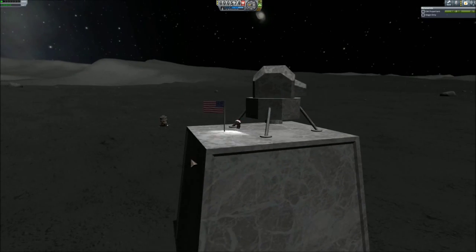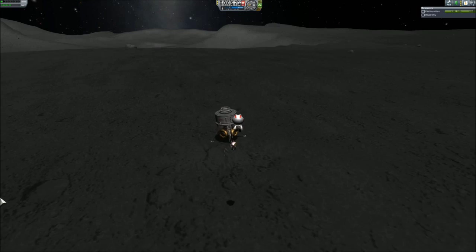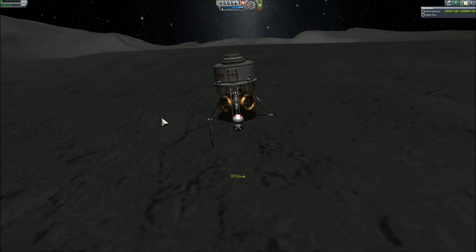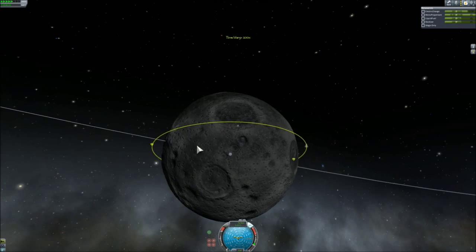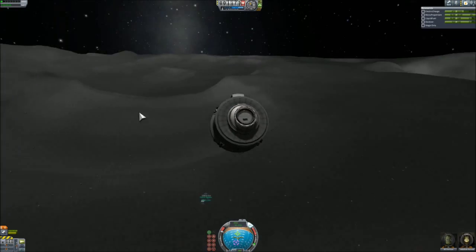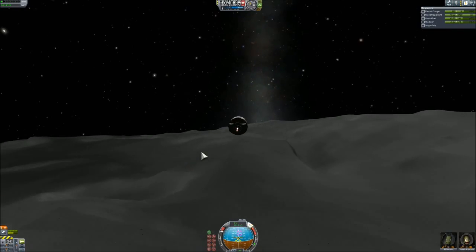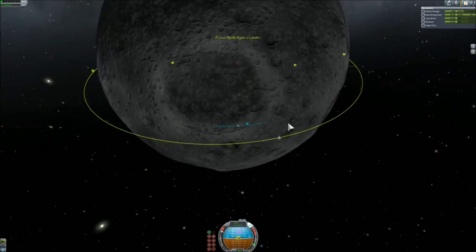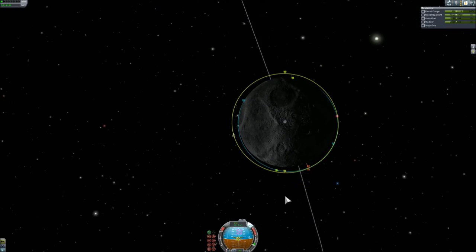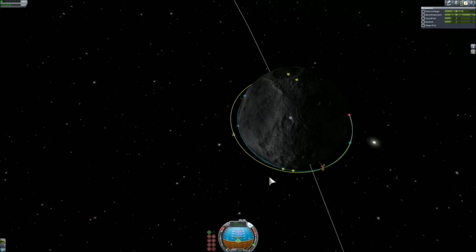Here is the original LM and my version in the same picture. Getting back in and waiting for the orbiting command and service module to be in position. During ascent I watched the landing site as long as it made sense, then started worrying about the mountains and the edge of the crater — I was flying a very shallow, very flat trajectory, and this ascent engine doesn't have much thrust-to-weight ratio, so I had to be careful.